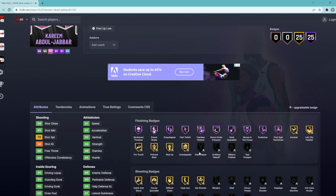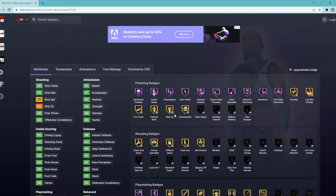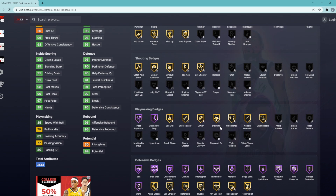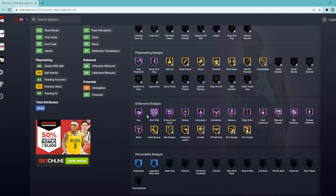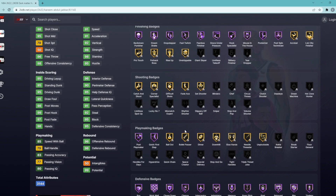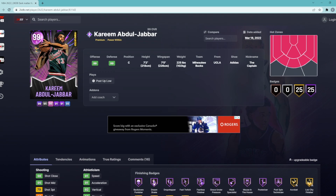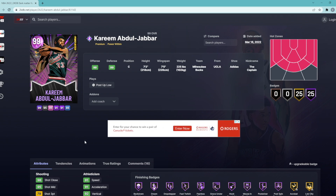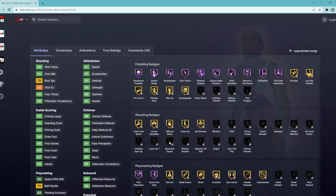When looking at Kareem Abdul-Jabbar's badges, we can notice he obviously has a lot of finishing badges, a lot on Hall of Fame and some on Gold, so I don't think we're really going to touch the finishing category. The two main categories we're going to focus on are shooting and playmaking. He also has every single defensive badge at least on Gold and most of them on Hall of Fame.